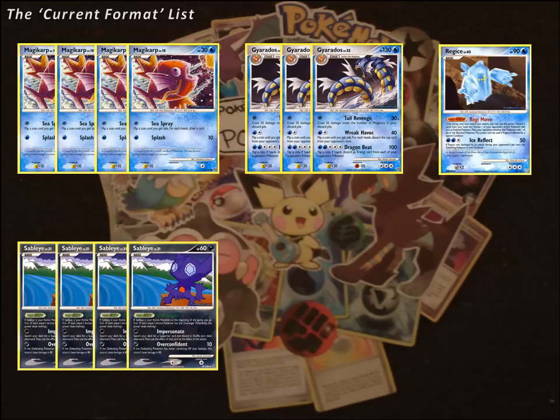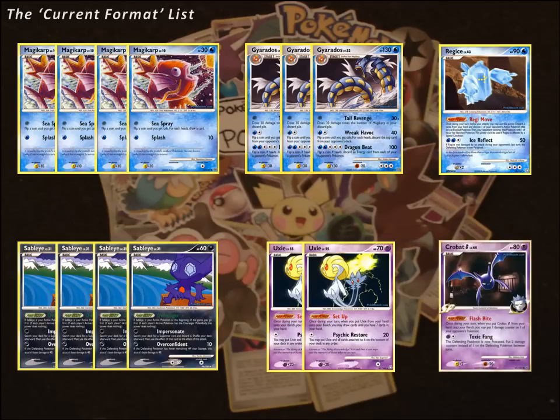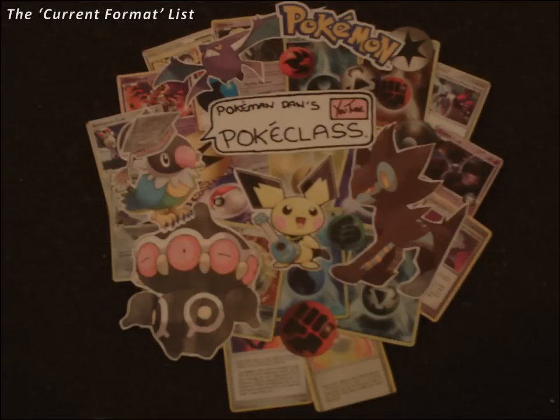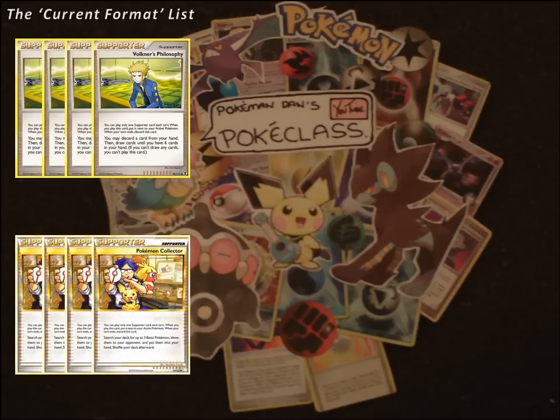Then there's Regice. You're going to want one of these, as putting more in means you have a higher chance of starting with it and no way to retreat. This card lets you discard 2 cards and move your opponent's Pokemon around, which is great the turn after you've Impersonated for Magikarp, and it's also great for countering Spiritomb. This list is pretty Pokemon thin, as you need a lot of support for recovery and discarding, but you're definitely going to need 2 Uxie for draw power. For trainers and supporters, you're going to need 4 Volkner's Philosophy for maximum chance of drawing into one straight away, and max out on Pokemon Collector too.